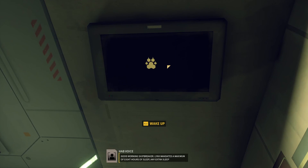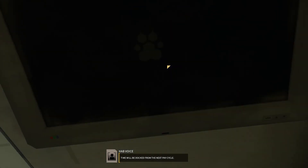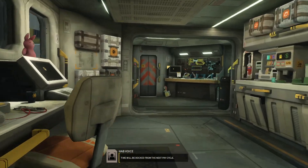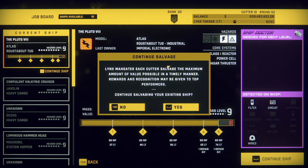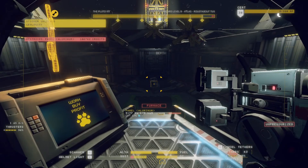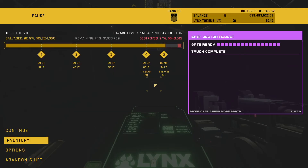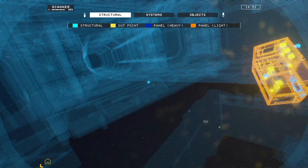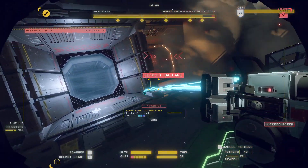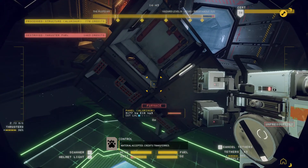Good morning, Shipbreaker. Lynx mandates a maximum of eight hours of sleep. Any extra sleep time will be docked from the next pay cycle. Material accepted. Credits transferred.